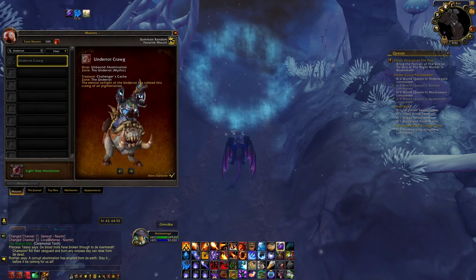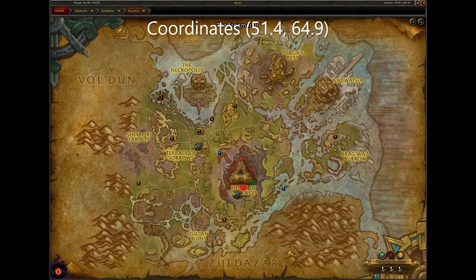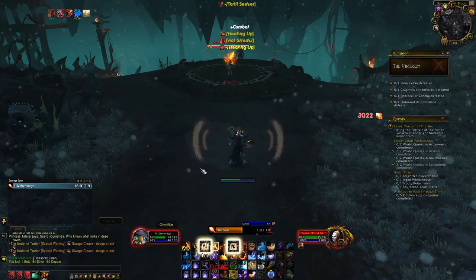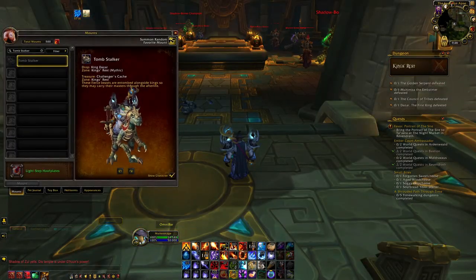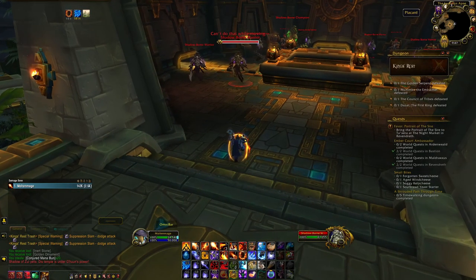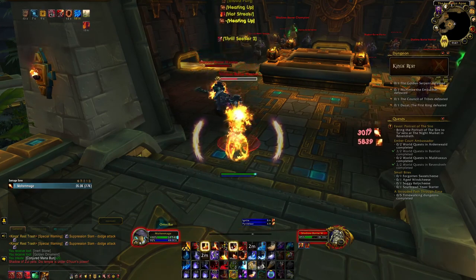Next is the Underrot Trog. You will need to go to the dungeon the Underrot, located here in Nazmir. Set the dungeon to Mythic Difficulty and kill the last boss, Unbound Abomination — he will have a very low chance to drop the mount. Next is Tombstalker. You will need to go to the dungeon King's Rest, located here in Zuldazar. Set the dungeon to Mythic Difficulty and kill the last boss, King Dazar — he will have a very low chance to drop the mount.